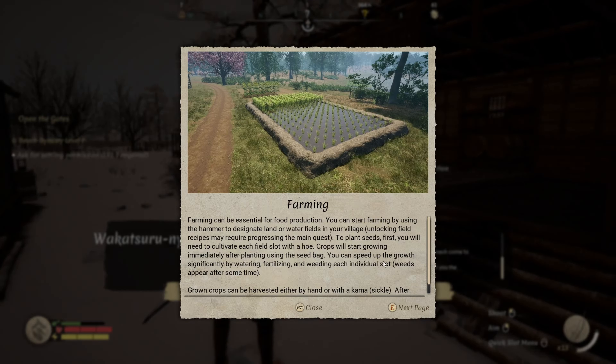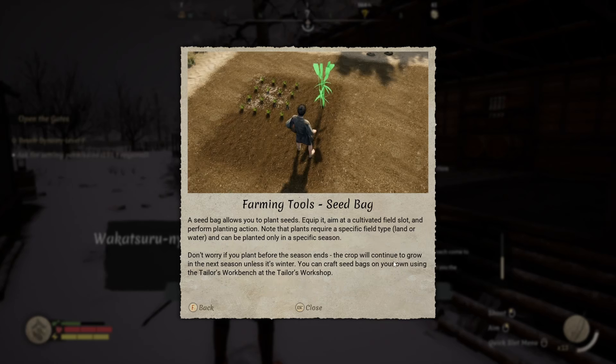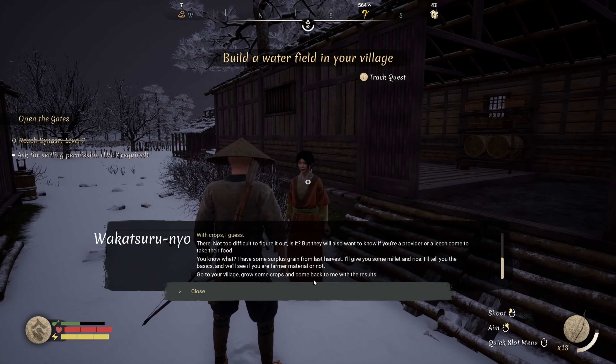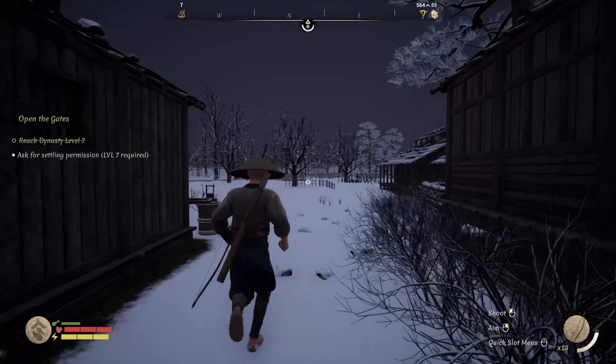Farming tutorial: you can start farming using the hammer to designate land or water fields in your village. Unlocking field recipes may require progressing the main quest. You'll need to cultivate each field slot with a hoe first. Crops grow immediately after planting using a seed bag - you can speed up growth by watering, fertilizing, and weeding each slot. Weeds appear after some time. Grown crops can be harvested by hand or with a sickle, and harvested slots can be reused immediately. You can grow crops multiple times per year.